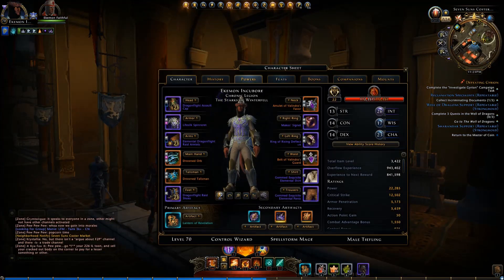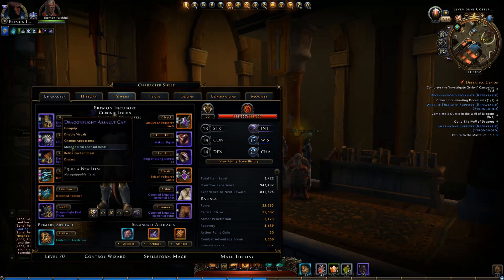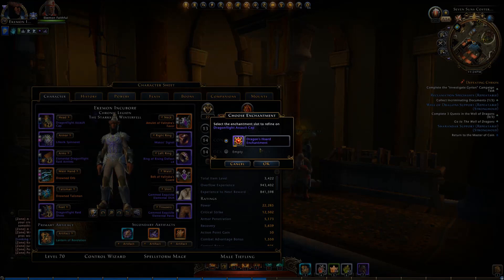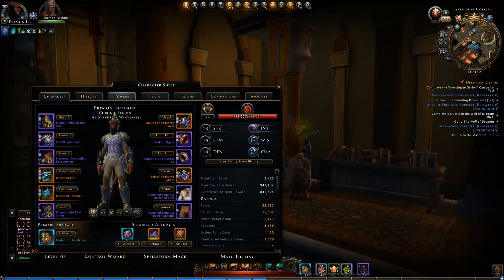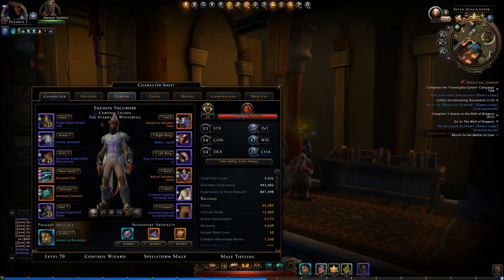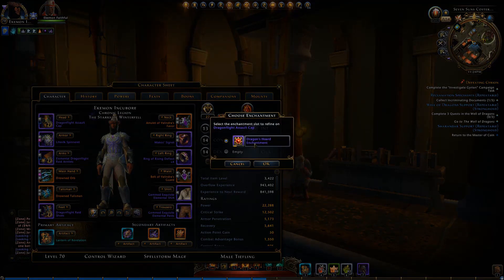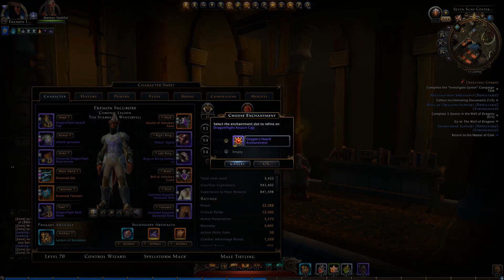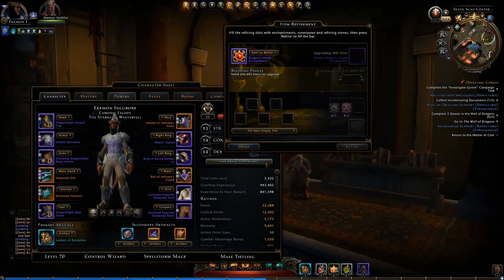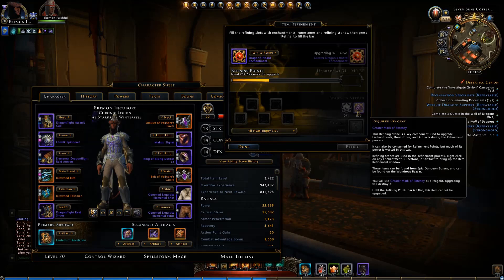Another thing I like to do is go to my character — this happens to be my main right now. You kind of want to check out what you have and think about what you want to do with it. In this particular character's case, I want to get all of his enchantments up to rank 10. As you can see, a lot of my artifacts I already have at Mythic. These two are just about ready to go, and my artifact weapons are already maxed out. I do have enchantments that need to go up, so I'll go through each one and find out what I need at the next level.